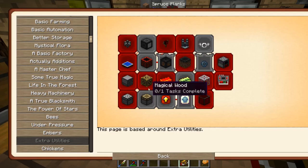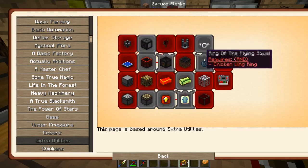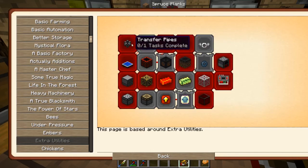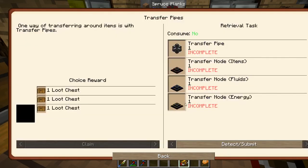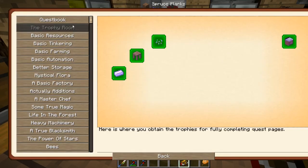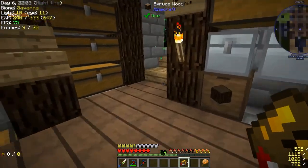This episode will basically be going through this entire Extra Utilities tree, hopefully. Because I want to get the transfer node energy, and items, and transfer pipe. Because all of this stuff is really good for what I want to do — I want to automate canola as my main source of power.